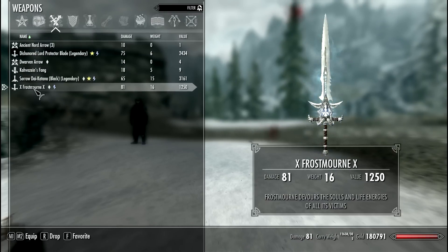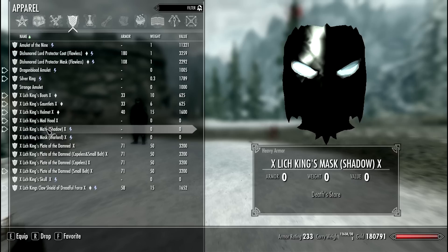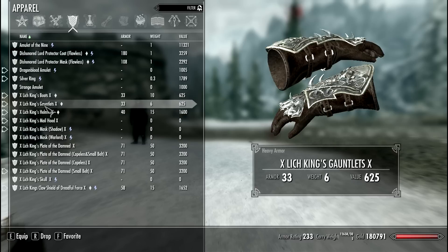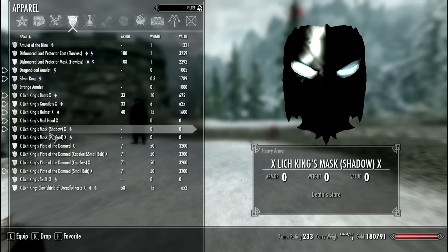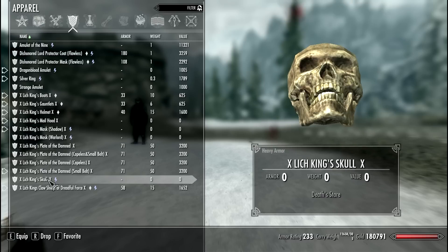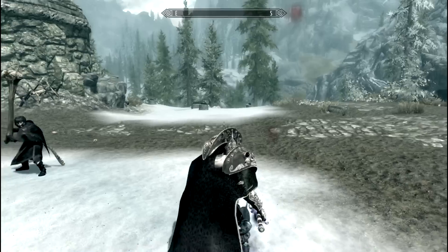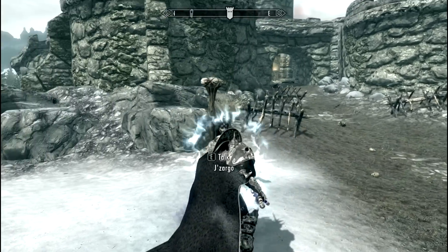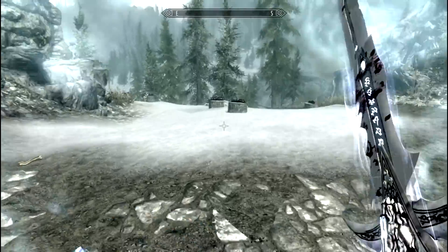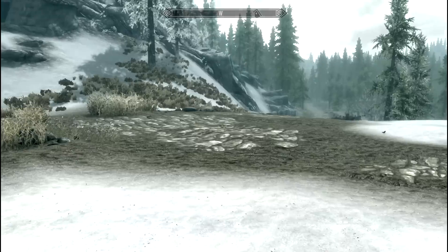As you can see, the armor effects are very cool. As a one-handed weapon it is quite strong and it has this effect: it devours the soul and life energies of all victims. The Lich King armor doesn't have much extra to it — it's just death stare. The best setup is the boots, gauntlets, helmet, mail hood, and shadow mask. The claw creates a ward acting as a shield — you're protected from magic. The graphics on the weapon are amazing — Frostmourne is very well made.